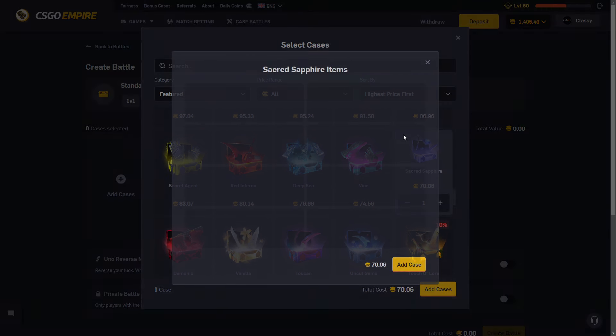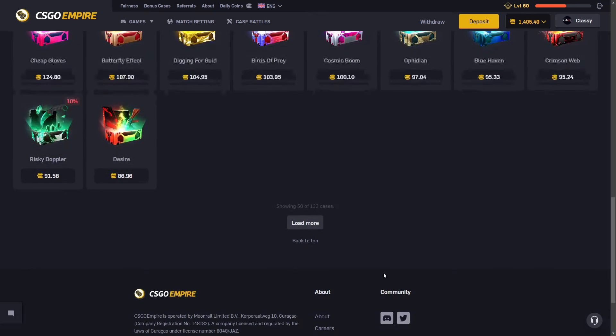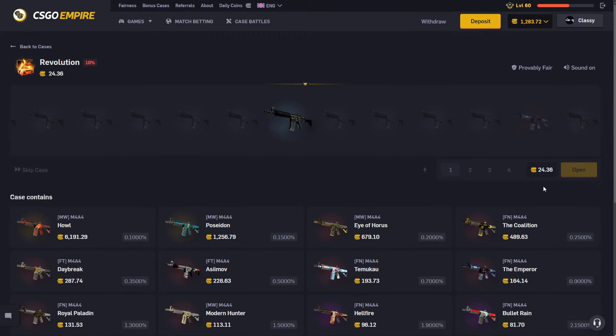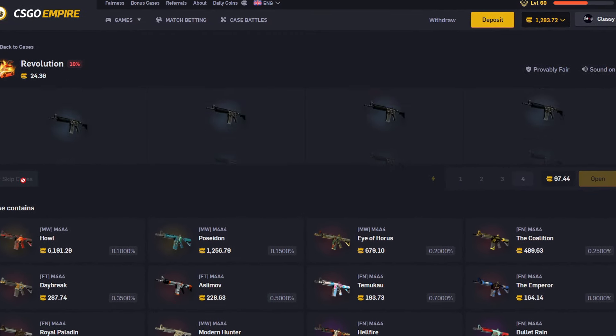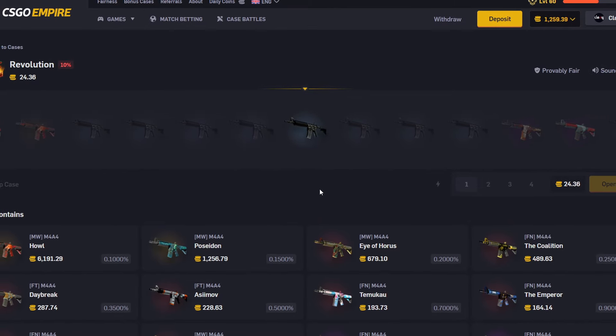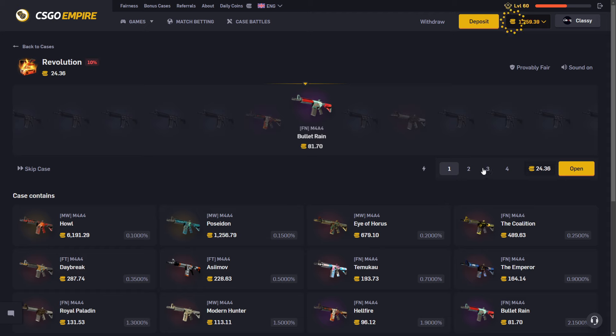Let's go burn all our money on the Revolution case — 24 coins, top of the Poseidon, I would have come. Nothing's hitting — I don't want to waste test spins anymore, wasting test spins just seems like a wasted chance at hitting something. Go to the Modern Hunter — how do you not slide over? Oh my god, this case is actually rigged, it doesn't let me hit. I swear on my life this case is rigged. Watch, we'll hit the Howl here. We just saved ourselves almost 200 coins — go to the Bullet Ran, I think it's better. The whole fire would have been better. Last one — go to the Howl, please stop.